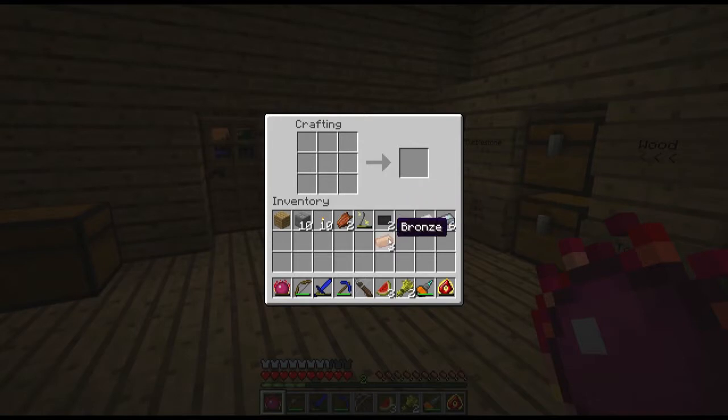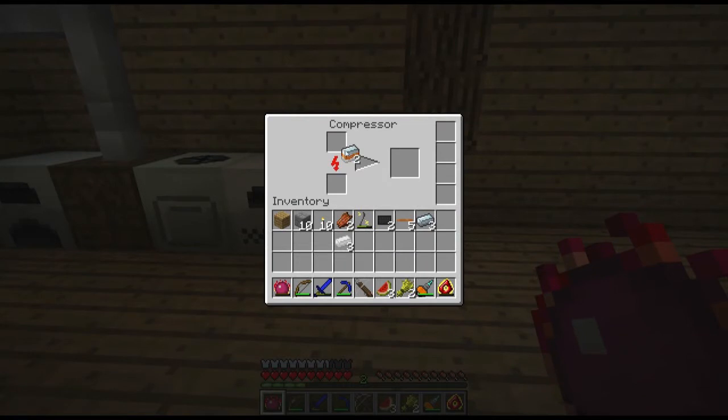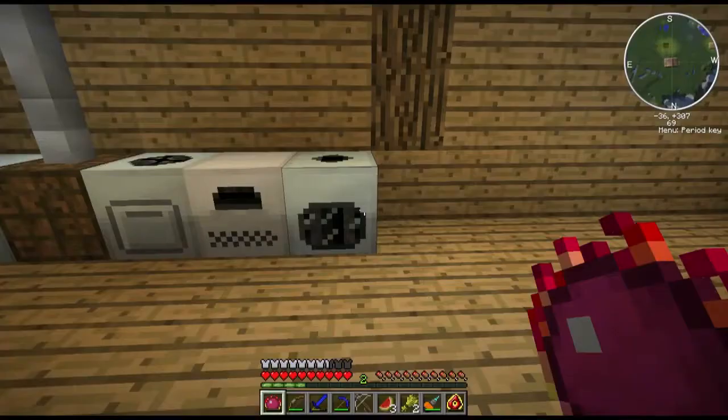Let's go ahead and craft a new item. We need to put the bronze along the bottom, three refined iron along the top, and tin in the middle. Actually I think the tin and bronze is switched. Switch these two and we get two mixed metal ingots. Now what we do with these is put them in your compressor here, and you will get advanced alloy. So advanced alloy is used a lot in IndustrialCraft, especially with nuclear reactors - you're going to need like a hundred of these things if you want to make a nuclear reactor. We're going to need two of them actually, and some more refined iron.